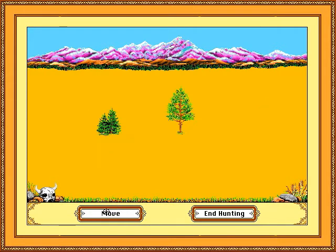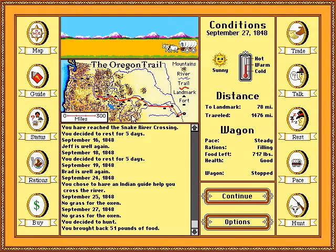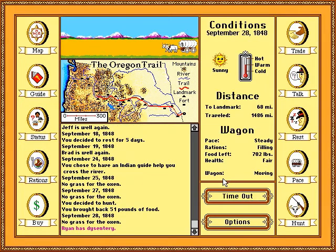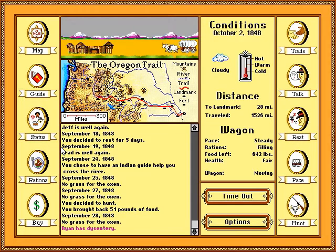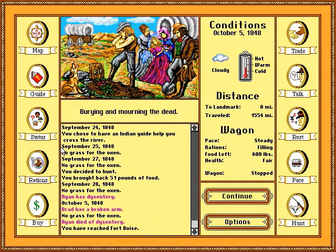It's kind of annoying how random the hunting is — well, it's not random, there's not much grass here and I could have been paying attention to that. Dysentery — the most well-known Oregon Trail illness. I'm coming up on the fort though, so we'll rest once we get there. We're almost to the end. I really hope I can get everyone there alive — it's probably not going to happen, but it'd be really nice.